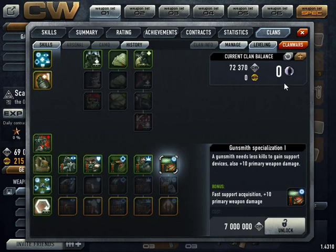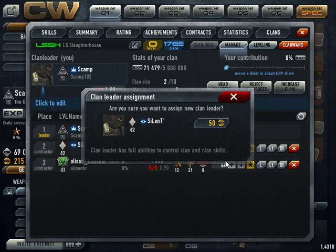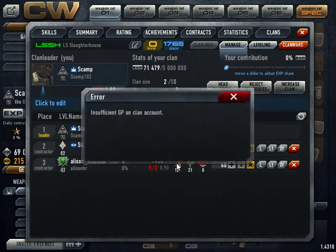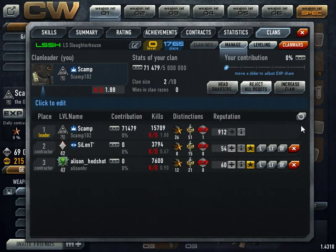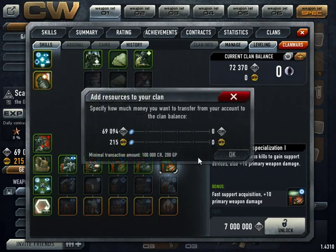What you have to do is make sure you have 50 GP points — because it says here, 'Are you sure you want to assign a new clan leader? Make sure you have at least 50 GP points.' As you can see, I have 215 GP points from game star cards. To contribute, you hit the plus sign and move the slider to 50 GP points.